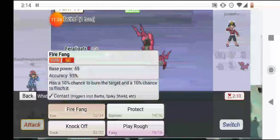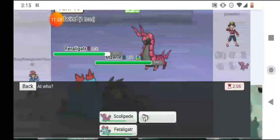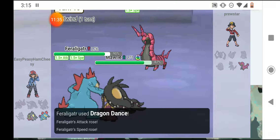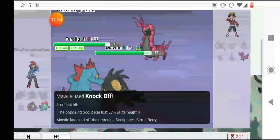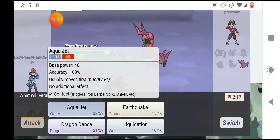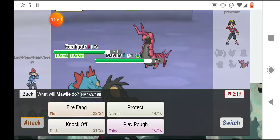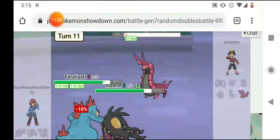He's just going to keep getting faster until he eventually outspeeds the Tailwind, but I'll Dragon Dance up with Feraligatr and then use Knock Off to knock off whatever item it has. He hit me with a Megahorn — I resisted it, I Dragon Danced up, hit him with a Knock Off and it did a ton of damage. His speed rose.